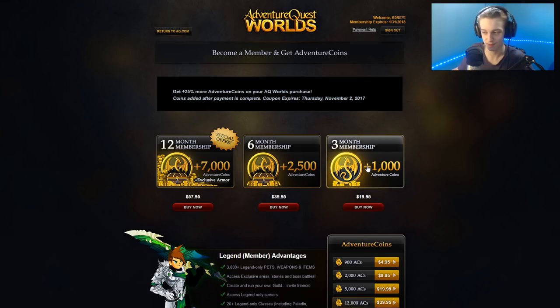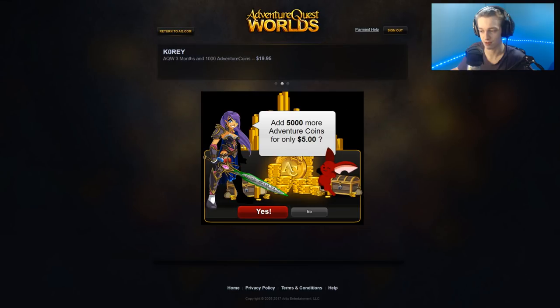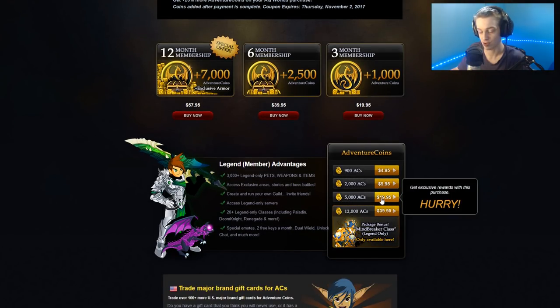Buying the three-month membership is probably the best deal. If you go three months and say yes to the extra 5,000 ACs for $5, that's $1 per 1,000 ACs. If you wanted to buy 5,000 ACs by itself, that's $20. So for $5 — factoring in the price of ACs — you're essentially getting three months of membership. That's really good.